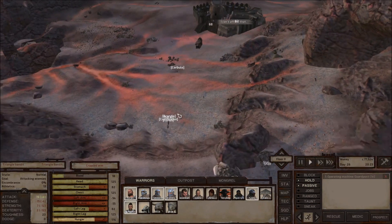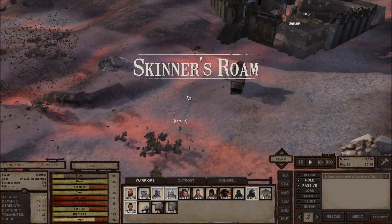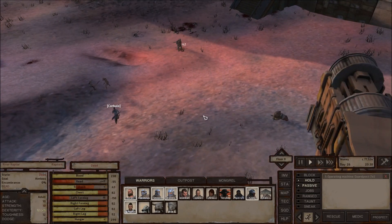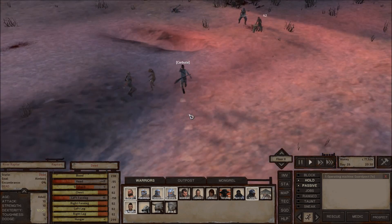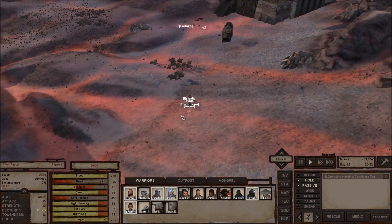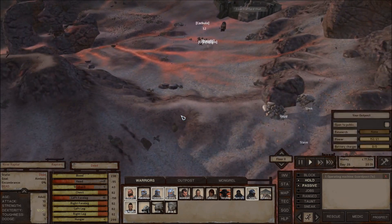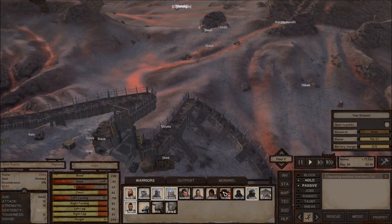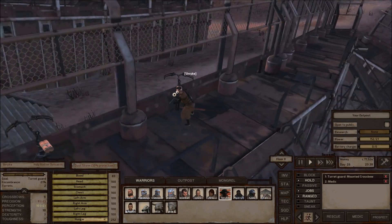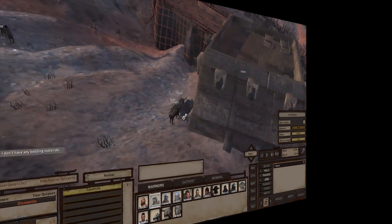We got triangle bandits — I'm not even going to sweat that because Horan can one-shot them. Shrike says she's in combat, but that's because she's sitting on this turret. I don't know that I've seen her fire it.